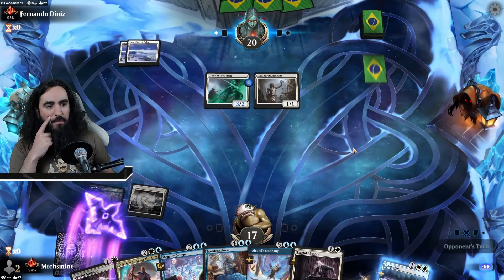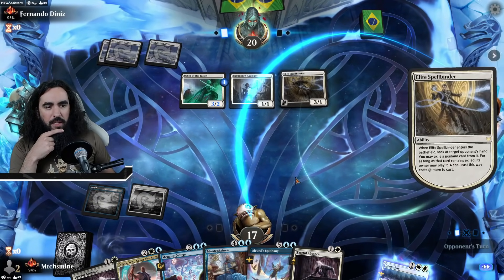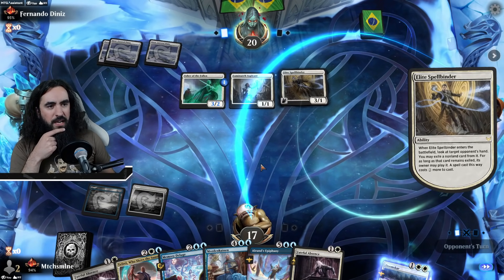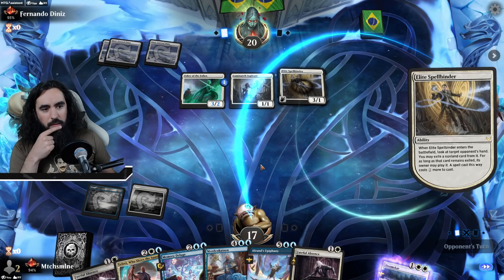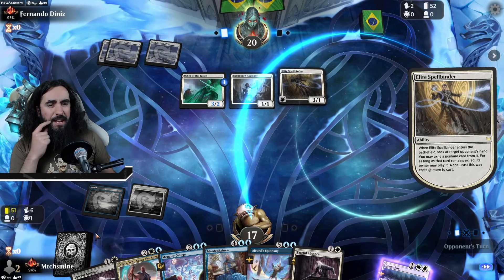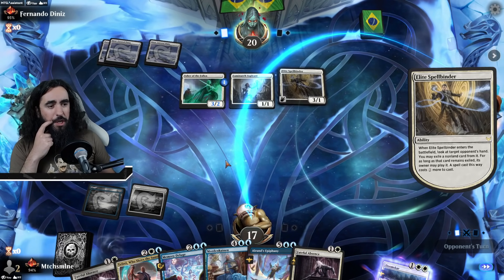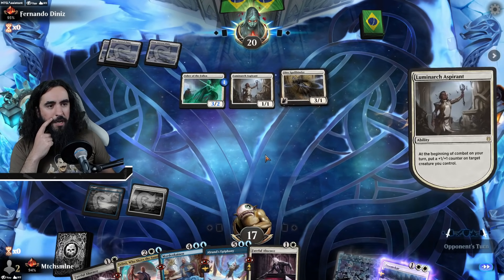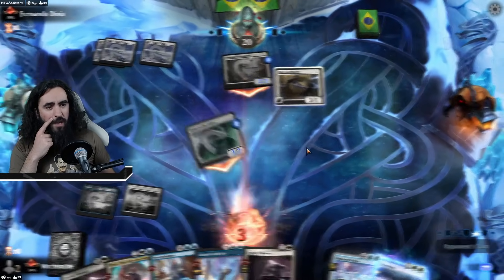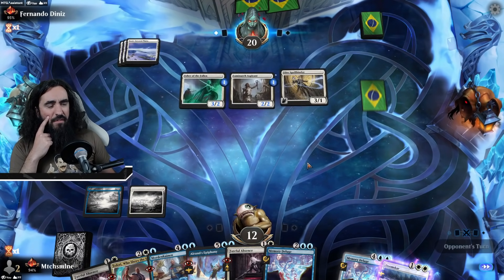All we need is one land and we're super happy. An Elite Spellbinder — so what are you getting rid of? They will see that we don't have any land, which is very sad for us. I think they will get rid of the Fateful Absence — it is just too good. Oh man, am I getting punished? All I need is one single white source and I'm getting punished. Oh, they're getting rid of the Memory Deluge — interesting. So they're spreading the threat, which is smart. And they had to get the Faceless Haven.